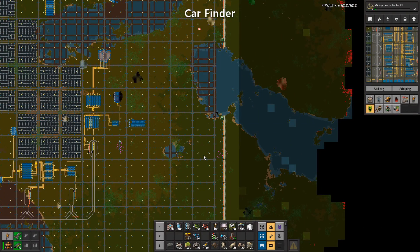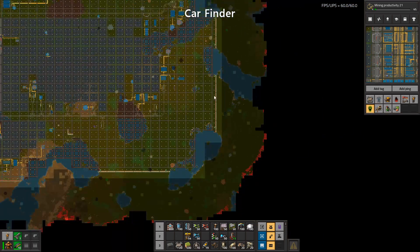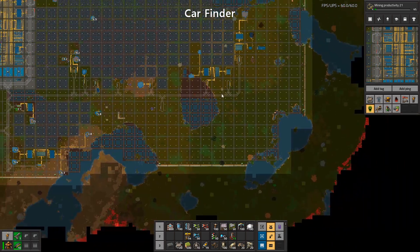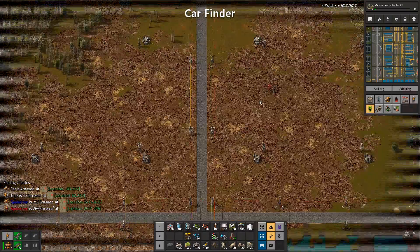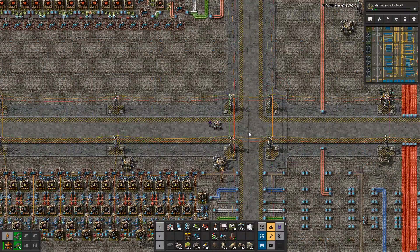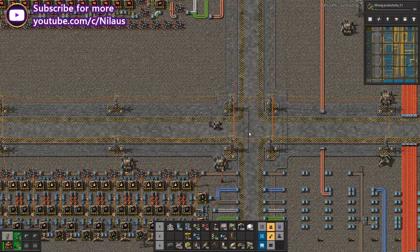Looking all over the map for that little triangle isn't easy, but with a ping you know exactly where it is. So those are the five mods I always add to my Let's Plays: Afraid of the Dark, Vehicle Snap, Squeak Through, Calculator UI, and Car Finder. Those are essential — and none of them change anything in the gameplay.